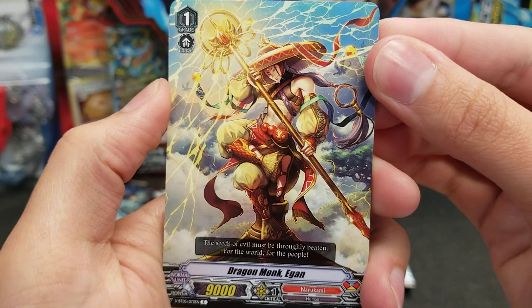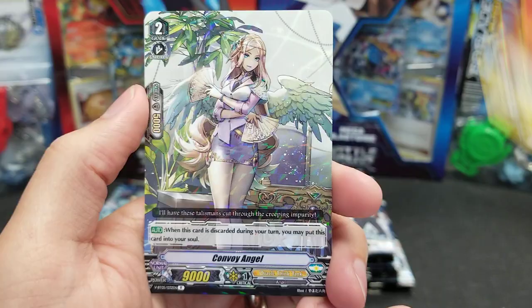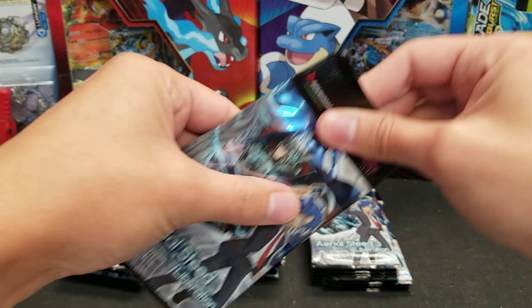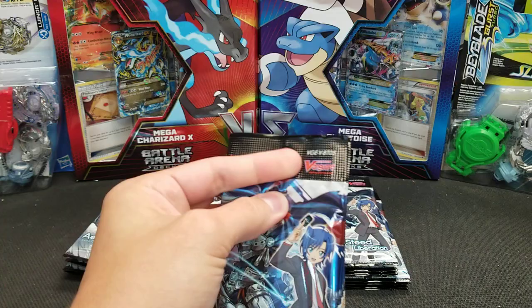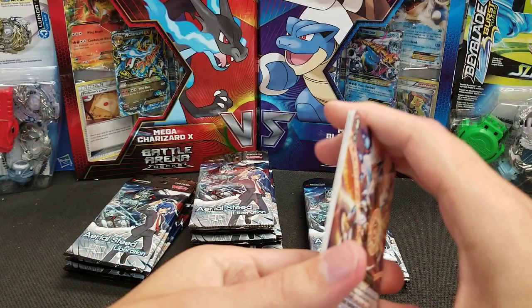Last pack of the first bundle: Dragon Monk Egan, Lime Witch Ray Ray, Dragon Knight Zabire, Psychic Bird, Battle Sister Ginger, Convoy Angel, and Pure Bright Unicorn. I think we got those same two rears in the second pack — some kind of annoying duplication here. Kind of reminds me of some booster boxes we opened recently where we had some basically cloned booster boxes. All card games seem to have some kind of issue with collation and ordering of cards in packs at times.